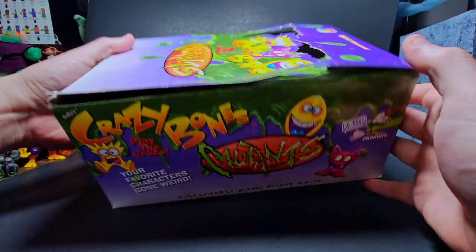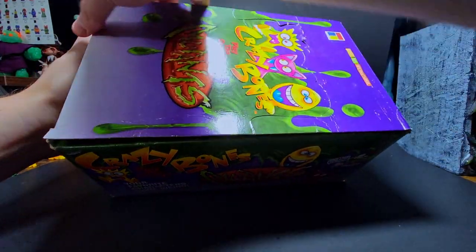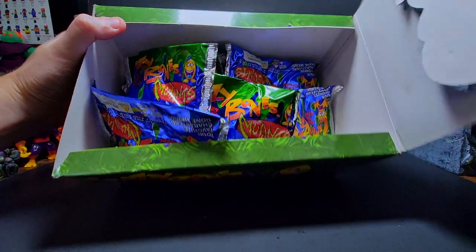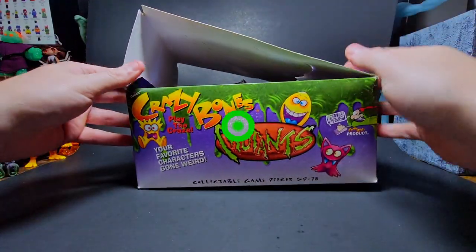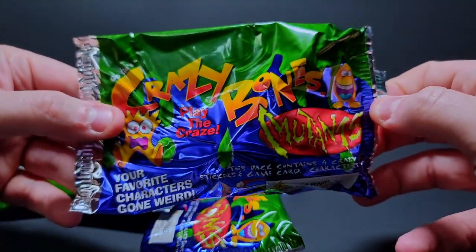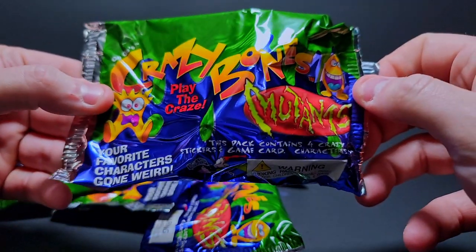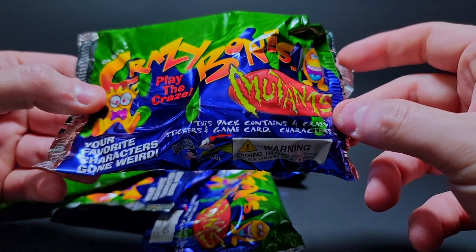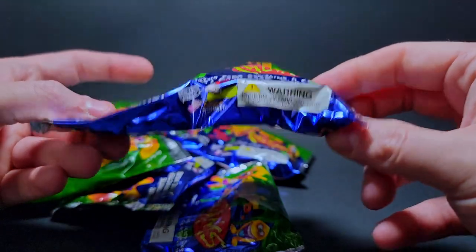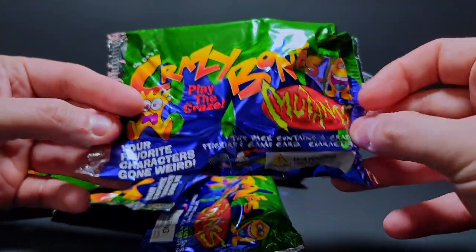This box is big - you guys can check it out again, I've kind of already showed it off before. It's an older box, it's getting a little beat up, but let's open it up and check out all those nice little packs. Here's some packs - the Crazy Bones Mutant packs, 'your favorite characters gone weird.' We have four of these bad boys in here, the classic four crazy bones per pack with stickers, game card, and all the nice cool stuff.